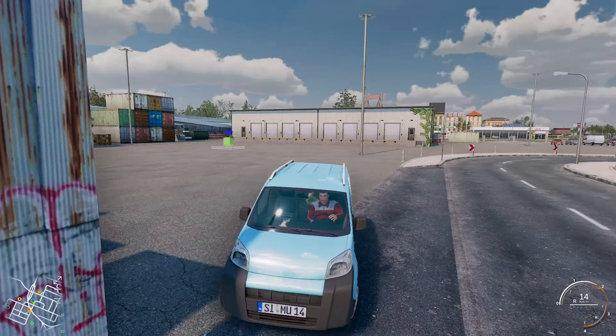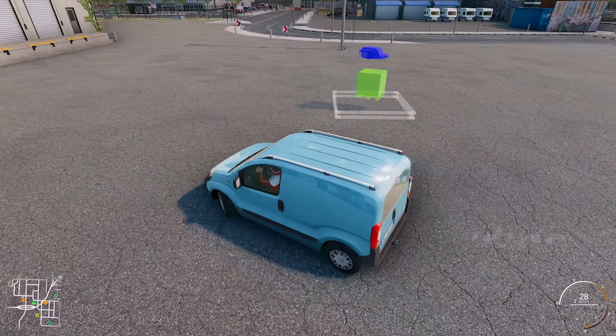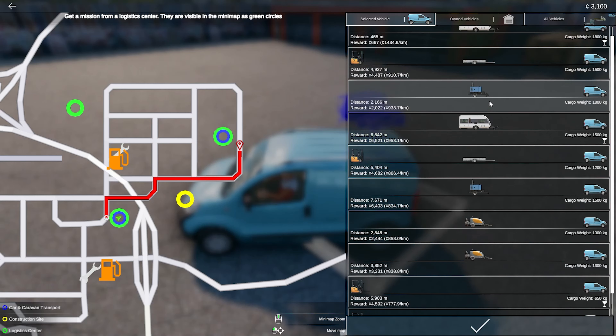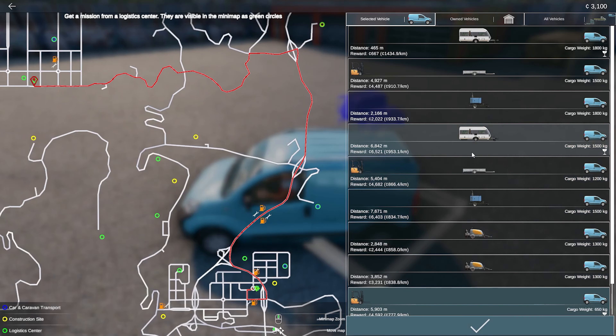There's one right there — logistics centre. We have a bunch of deliveries we can make here. We've got caravans... is that a jet watch or something? It doesn't say what it is, it just displays it as an image. So we're probably going to go for a caravan first. How long is that drive? Does that say 6,000 metres? I'm sure that's metres — so, 6 kilometres. And you get paid six grand? Let's select it, let's get going.